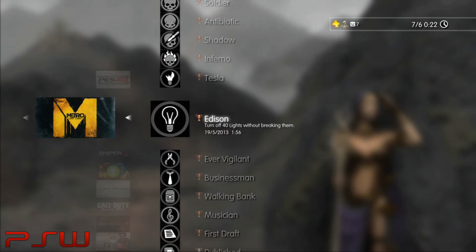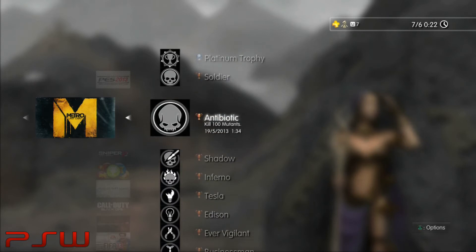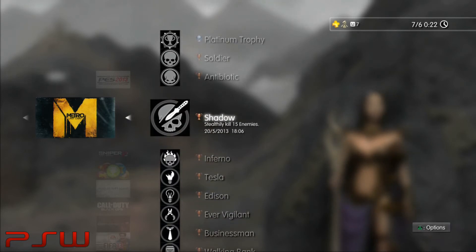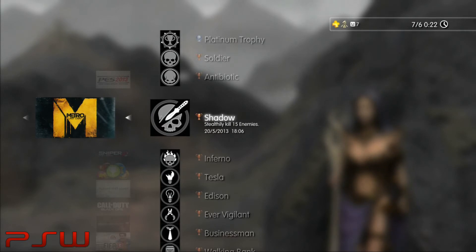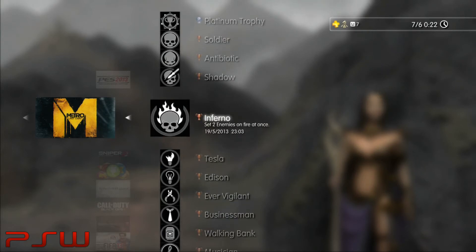First of all, these trophies here are very easy. You can get them just by playing normally, especially killing human enemies and mutants. The first trophy that gave me a bit of difficulty was stealthily kill 15 enemies. I thought that just meant get a stealth kill on 15, but instead it means you've got to get 15 in a row uninterrupted. I found a great place to do this — it's on the chapter Revolution. There's a video on my website at www.playstationworld.co in the trophy guide.